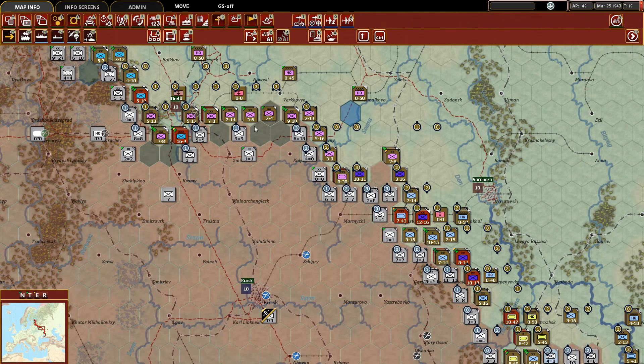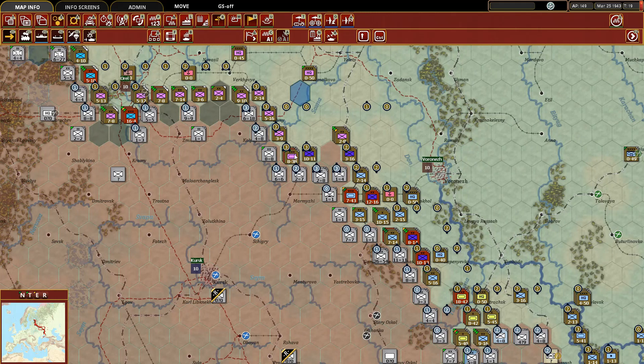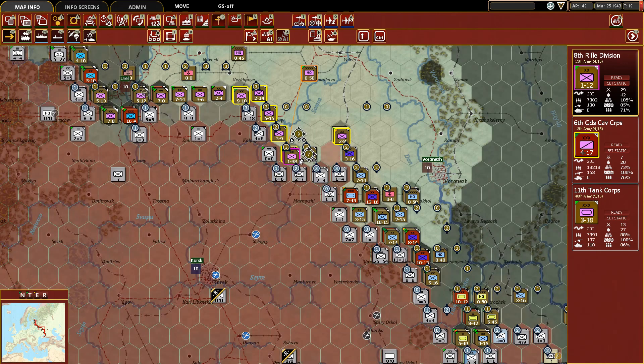In the previous episode we left off with hexes around Orel having great success in pushing back the entire German line. They have a lot of questions to answer as to where they're going to make their stand as we push towards Kursk from the northwest. From due north I think we have more opportunity to keep putting pressure on them. I want to look at this stack and see if we can push through along this rail line, separating these units from supply via Kursk, possibly reaching Marmesia in the next turn or two.